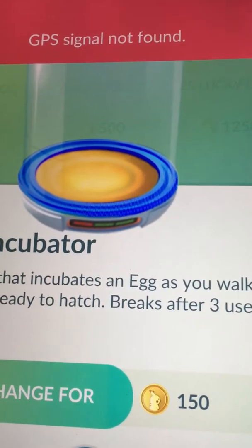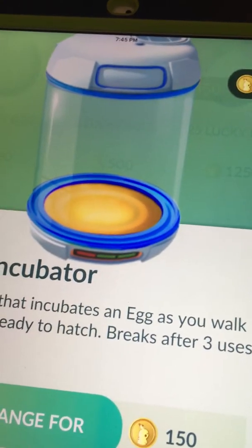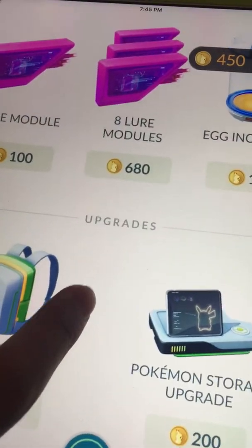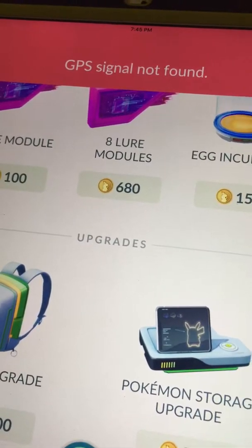It costs 150 Poké Coins for one incubator, and since you get three uses, that averages out to about 50 Poké Coins per use. So 150 coins buys you three uses, which is 50 coins per use — that's not too bad at all.